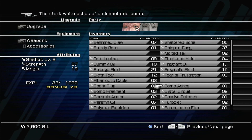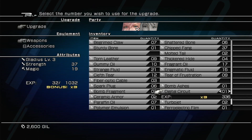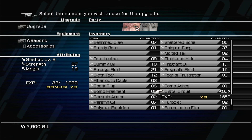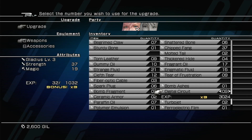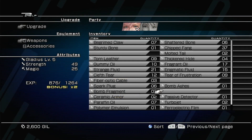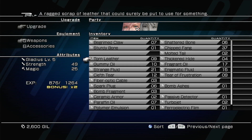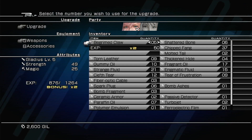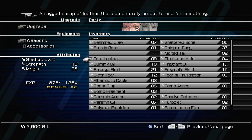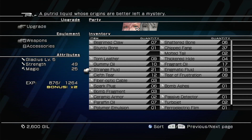Now we're going to do the bomb ashes — use all of them, times 3. Like that. Digital circuits — what will that do? It gets us up to strength 49, level 5. That really took us up a level. Now we're at 876 and we need to get to 1264 for the times 3 bonus. These only give 70 XP — they don't give much. Strange fluid — what do these do?